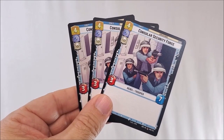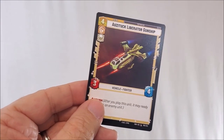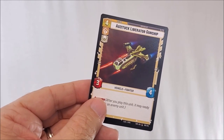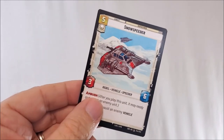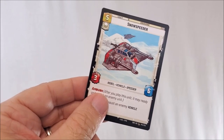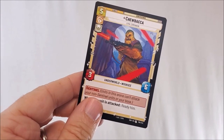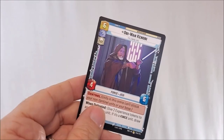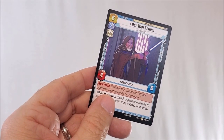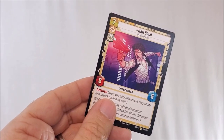Three copies of Security Force, strength of three, health of seven, deploy cost of four. The Liberator Gunship, strength of three, health of four, deploy cost of four. General Dandana, strength of four, health of four, deploy cost of four. Snowspeeder, strength of three, defense of six, deploy cost of five. Chewbacca, strength of three, health of six, deploy cost of five. Honor Guards, strength of four, defense of six, deploy cost of five. Obi-Wan Kenobi, strength of four, defense of six, deploy cost of six. Han Solo, strength of five, defense of six, deploy cost of seven.